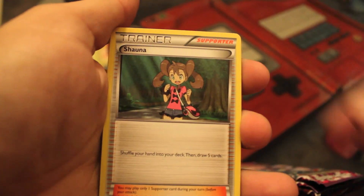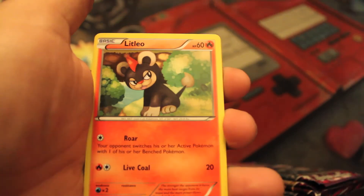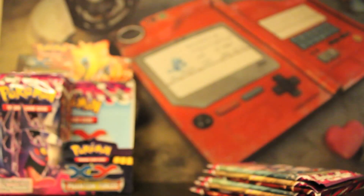Whoa, we got a Battle Compressor, Shauna, Professor Sycamore, Spearow, Pumpkaboo, Litleo, Swirlix, Zubat, Reverse Golbat, and a Honchkrow. And we've got a Rare, a Rare — Diancie!